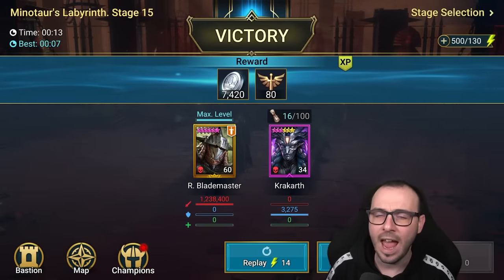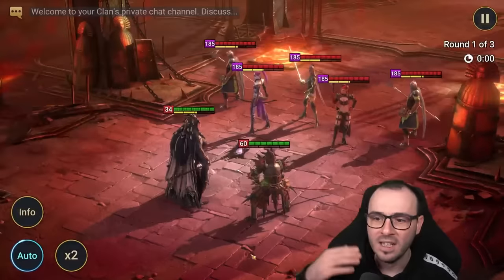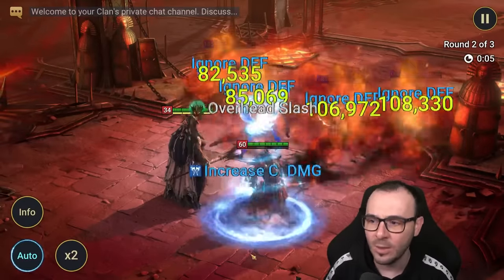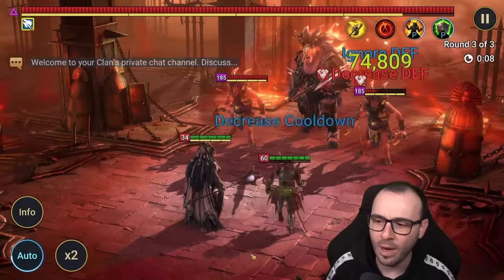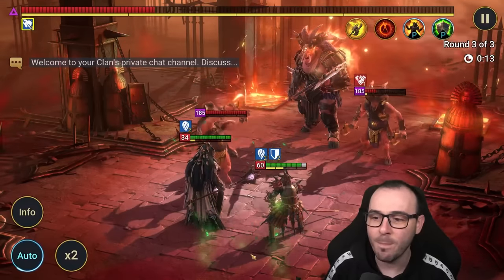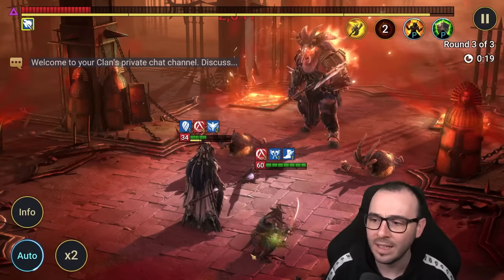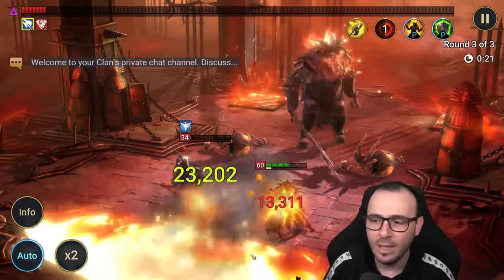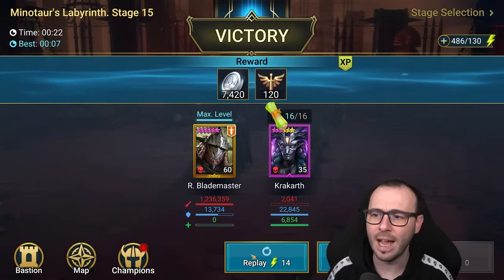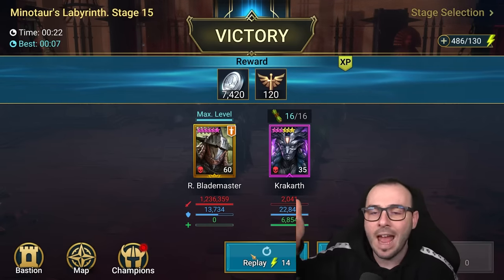13 seconds! The actual run didn't even go that well just for the simple fact that the cooldowns of his skills didn't activate as well. But if we're using the A2 or the A1 on the boss, look at that damage — 421k! Just banging the boss down. Crazy damage. And at the same time, we're getting the silver, we're getting the masteries down for the champion, and we're getting his XP up.